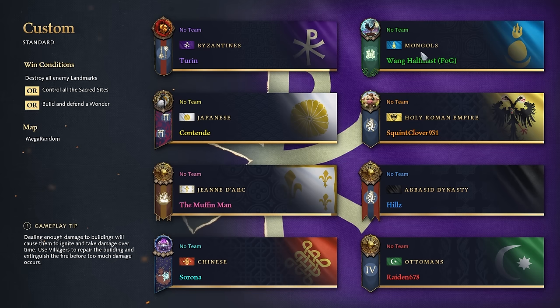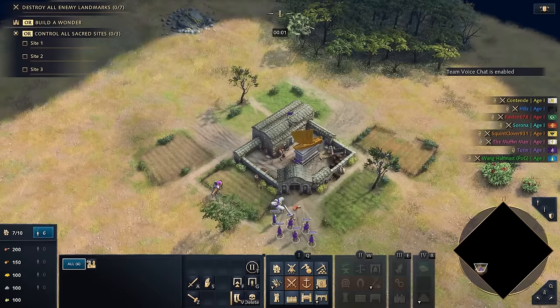Some scary civs of course — Mongols with their trade and their wonders that don't need stone is very frightening. But hopefully we'll be able to crush the world with olive oil and bury them in some nicely cooked food. Love to see how this goes.